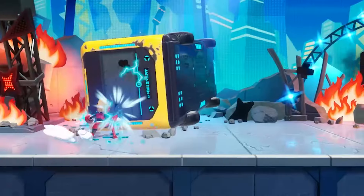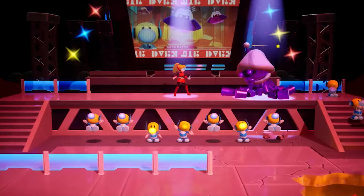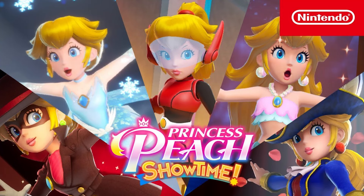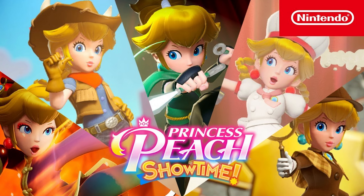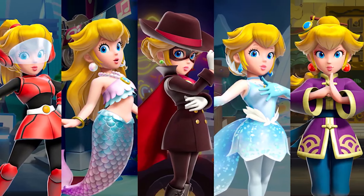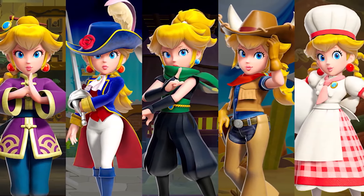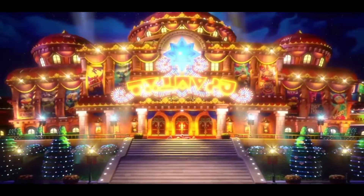Those were the brand new transformations recently revealed for Princess Peach as part of the Act 2 trailer. Interestingly, the thumbnail for this trailer also included Sword Fighter Peach, so it's likely that these five transformations will all be encountered in the second half of the game, while Act 1 will likely include Kung Fu Peach, Cowgirl Peach, Ninja Peach, Patissier Peach, and Detective Peach. It's also quite likely that we've now seen all transformations that will be included in the game, based on there being 10 transformations along with 10 show posters at the front of the Sparkle Theater. But please keep in mind that this is all speculation.